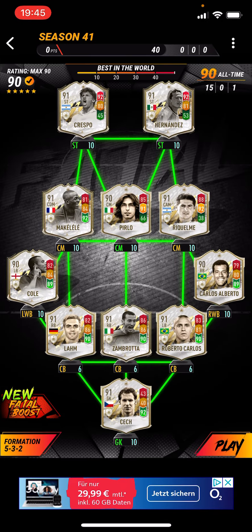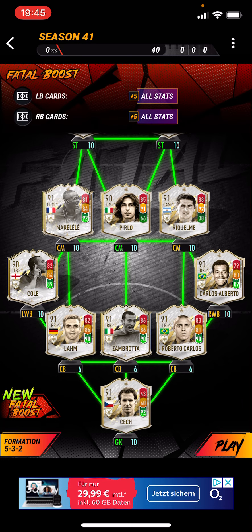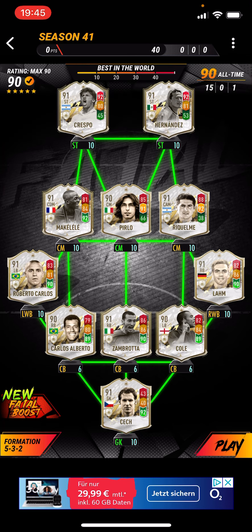90 rated squad — this looks ridiculous, I know it looks ridiculous, but left back cards give you plus 5 all stats, and so do right back cards. So just have the best right backs and the best left backs, put a 5 at the back, and just go full FIFA 21 — remember FIFA 21 where everyone would put full backs at center back? This is what it is. As far as I'm aware, if there aren't many better left backs and right backs, you guys can check yourself if you want a bit more variety.